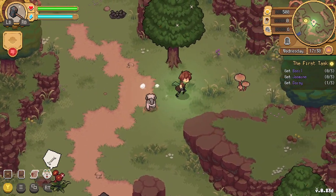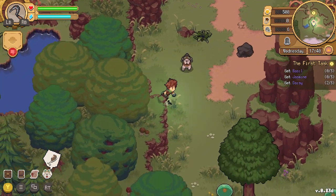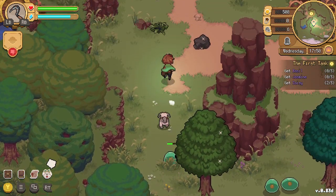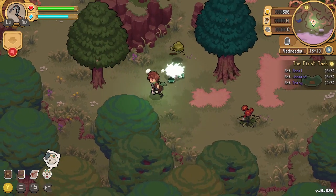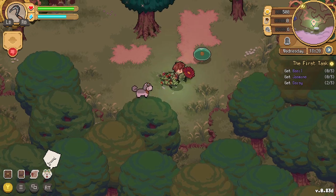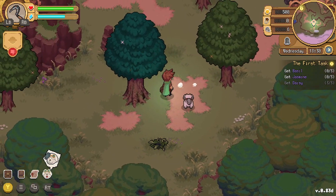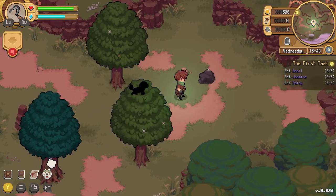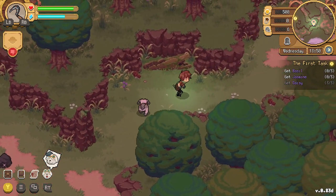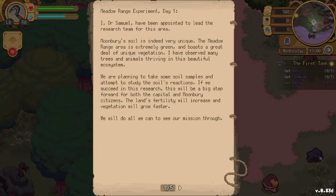We have three daisies — now let's find some jasmine. Don't want to waste stamina on unnecessary things. There's a journal entry: 'Meadow Range Experiment Day One.' The researcher notes the area has extremely unique soil with abundant vegetation, thriving trees and animals. They plan to take soil samples — if successful, the land's fertility will increase and vegetation will grow fast.